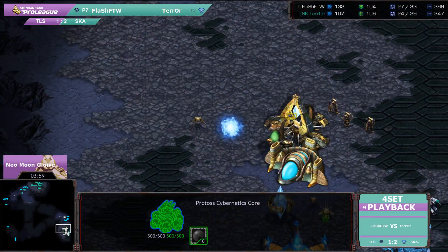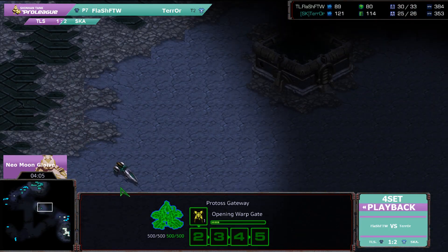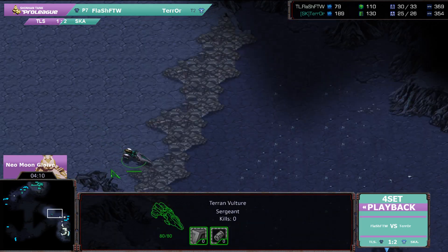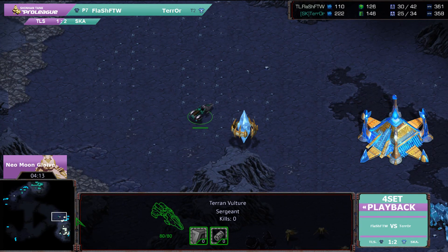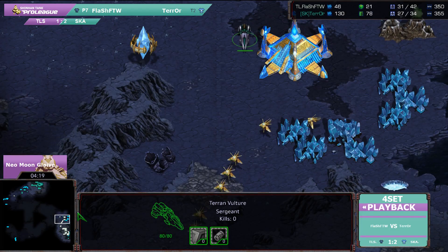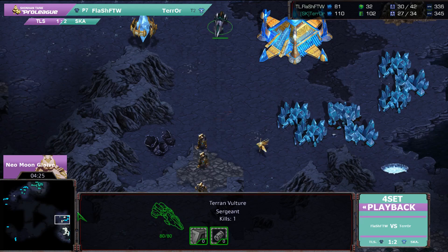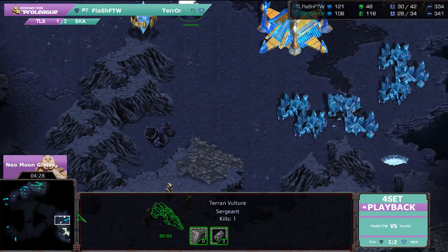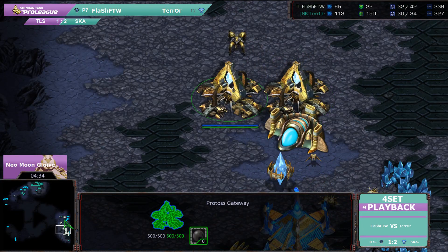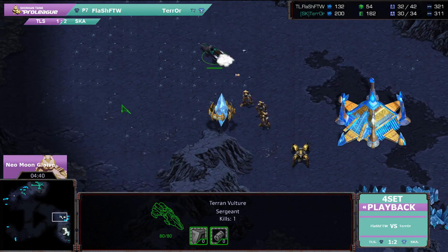The Cybernetics Core isn't even done yet, so actually three Zealots are out right now, and they're going to be able to do pretty much nothing against this Vulture moving across the map. How many probe kills is this Vulture going to get? A good amount would be three. Looks like he is misclicking a little bit — does get one probe. This is going to be quite annoying for Flash for the Win. He's lost the advantage he got from going for that early Nexus, and he's not going to be able to build probes until the Vulture's dead.